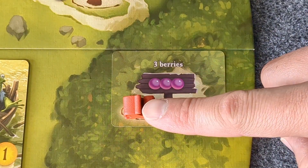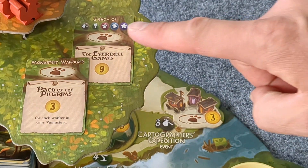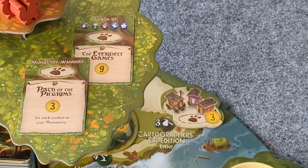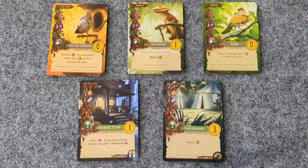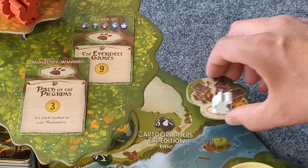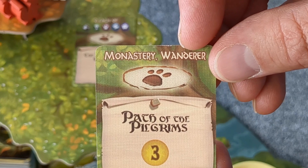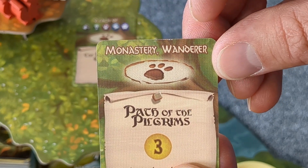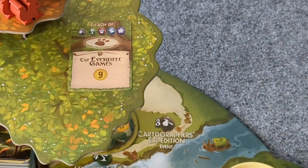There are also basic and special events. In order to gain a basic event tile, one must meet the special condition as described on the board. For example, once someone has three traveler cards in their tableau, they could place a worker on the basic event tile and take it for their player space. To gain a special event card, place the worker on the worker spot and take the card for your personal play area.